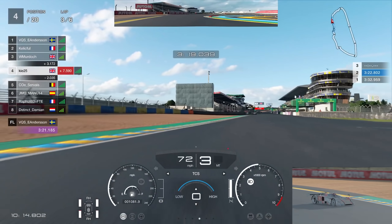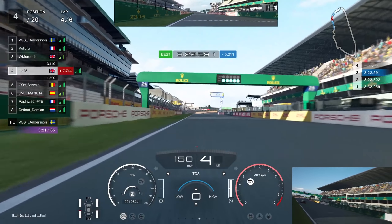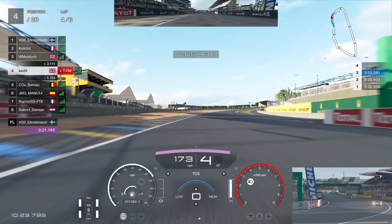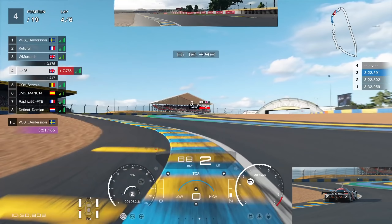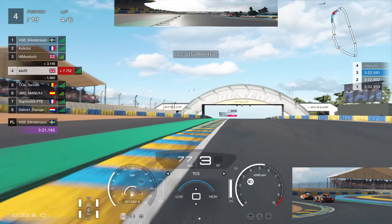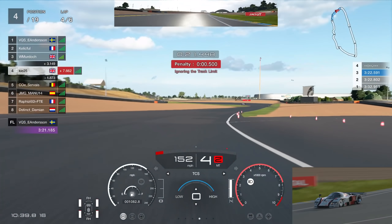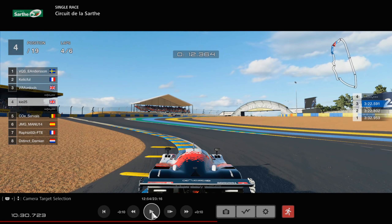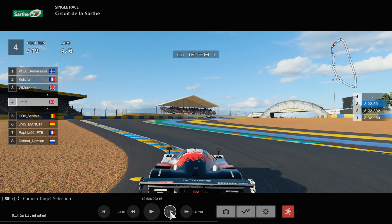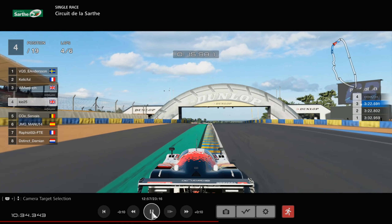Up ahead, Will has another penalty, which is interesting — if we keep this car smooth, by the time he takes that penalty we could be very close to picking up his slipstream. Over the line and into lap 4. We still have a nice gap to Survey and managed to keep it pretty static. Then through the chicane, I felt like we did it pretty much perfectly — but the game gave us a half-second penalty. The track limits on that first chicane are so random and very hard to figure out.